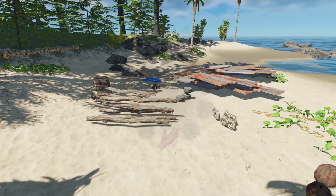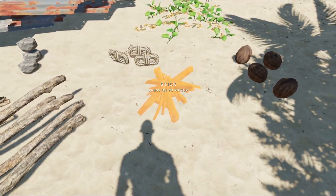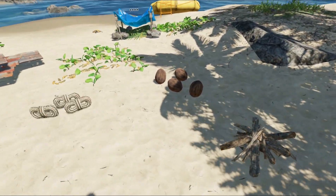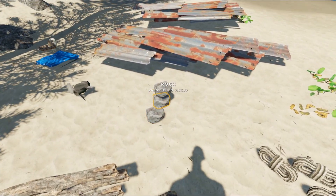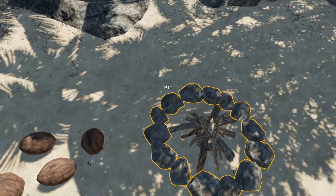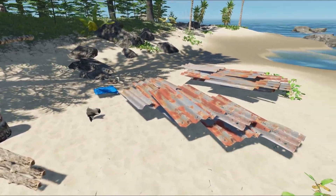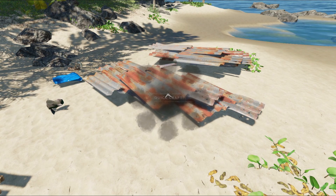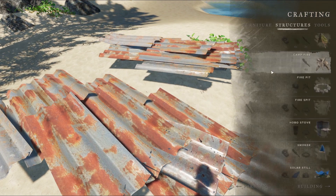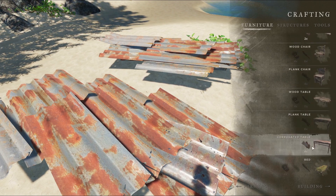Fire is going to be the next most important thing, so we'll craft a campfire and put it next to the shelter. Using these stones we'll build a fire pit - that's going to make the fire last longer, and from there we can build up even more. We can build smokers and all sorts. I'd like to use the corrugated scrap - we can potentially build a shelter out of that later on. Right now we can just do a corrugated table or a shelf.